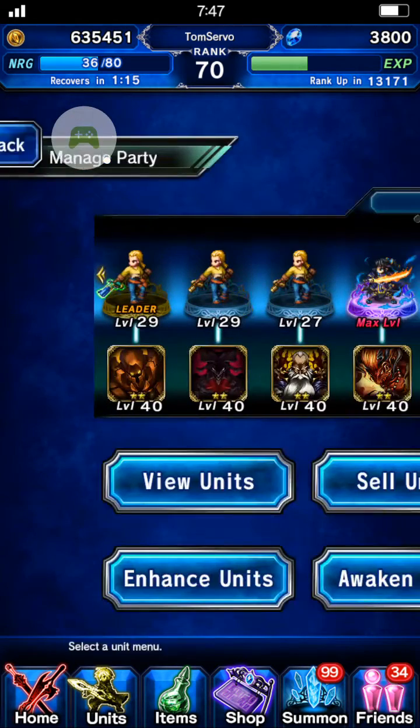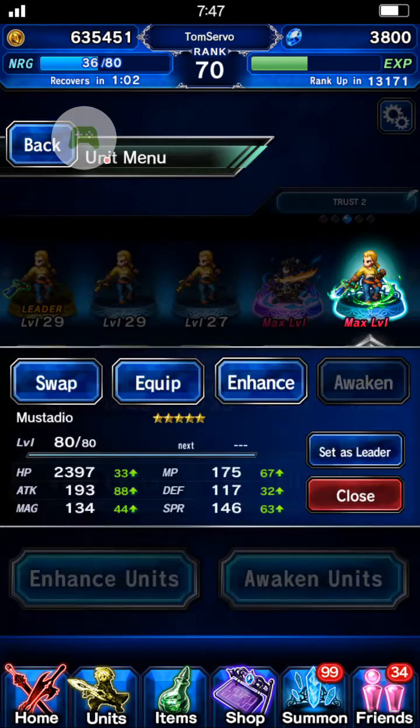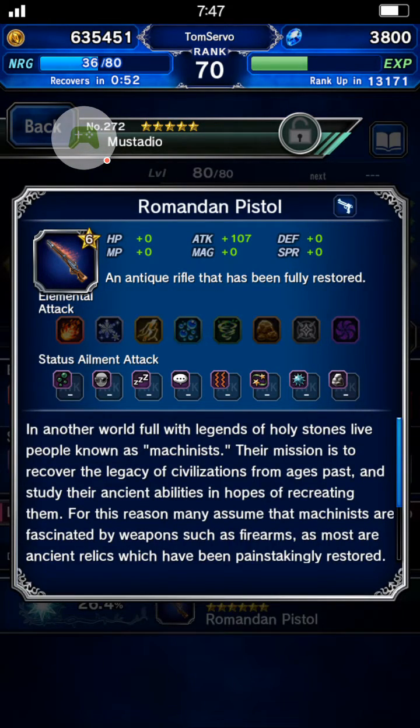First thing I want to do is make a Trust Mastery team. I've got my four Mestadios and one Chaziru in this team, because Mestadio is the character I want to get my Trust Mastery for, but I'm also working on Chaziru. My main Mestadio, my highest level one — currently my Trust Mastery is at 26.4% for this unit. The reward is the Romandum Pistol, 107 attack.